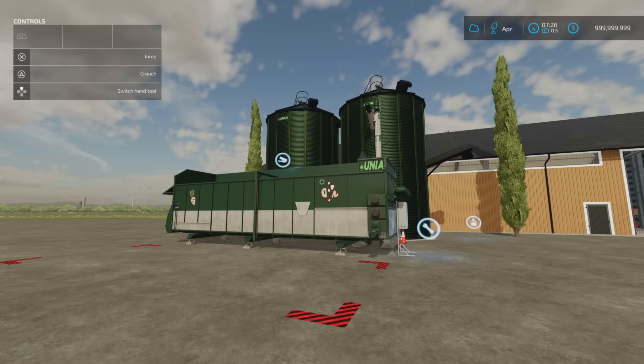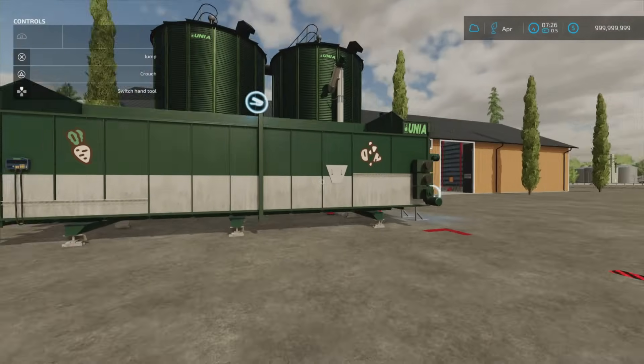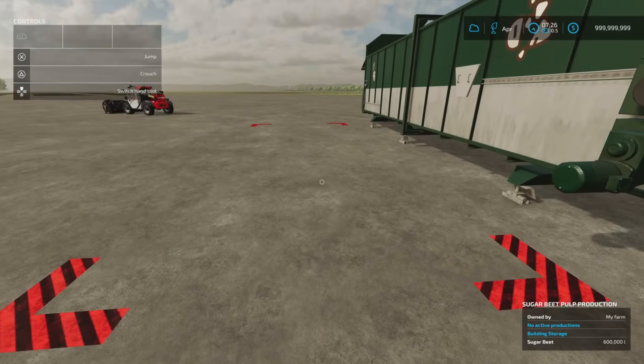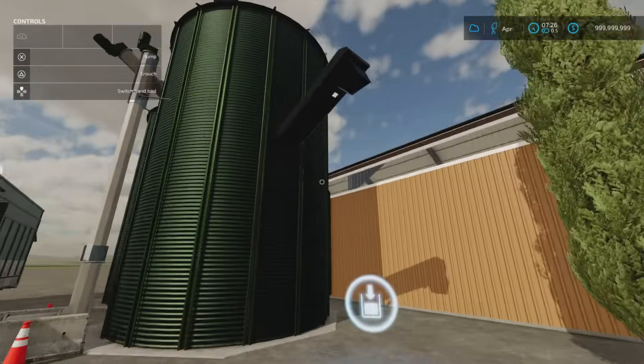Next we've got the Beet Pulp Plant by Aka Designer — 17.01 megabytes download, 23 slots, 25,000 to buy. It has a 600,000 litre container for your sugar beet, and it will change it into sugar beet cut or sugar beet pulp. You do get the trigger here if you back in with the trailer, but if you want to be more realistic you can tip with a bucket. Managed production plant — 1,920 cycles per month, 20 to 20 so you don't lose anything in the process.